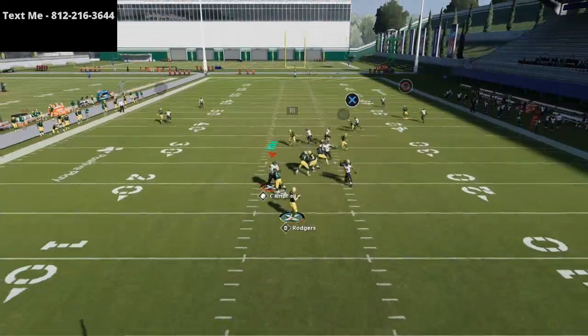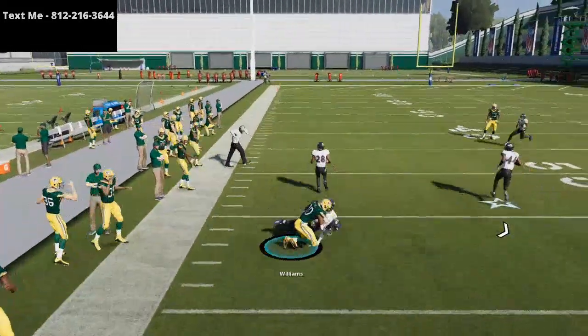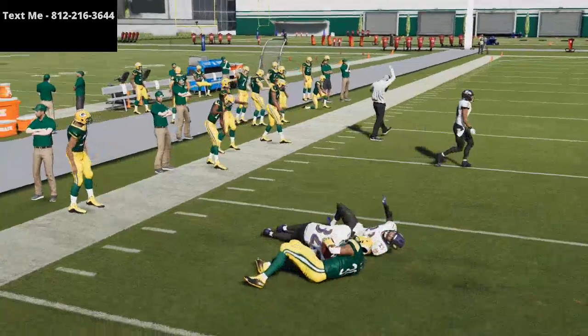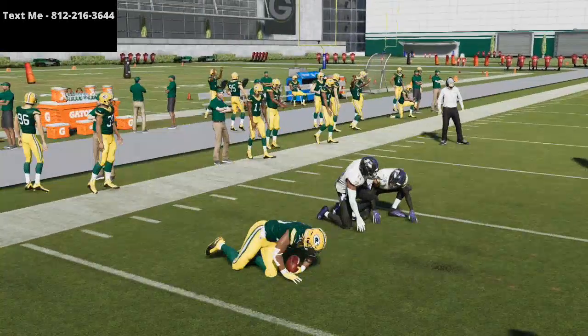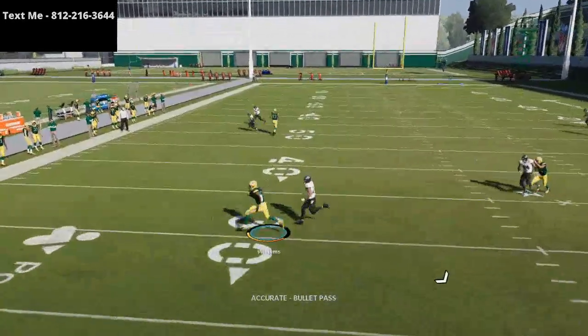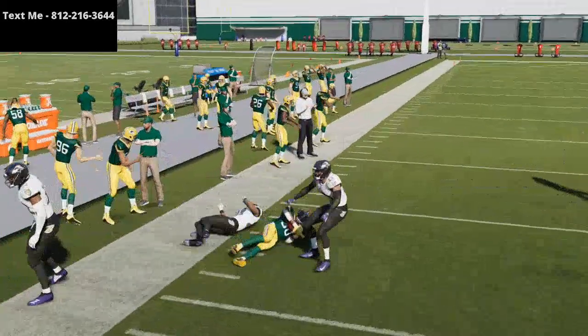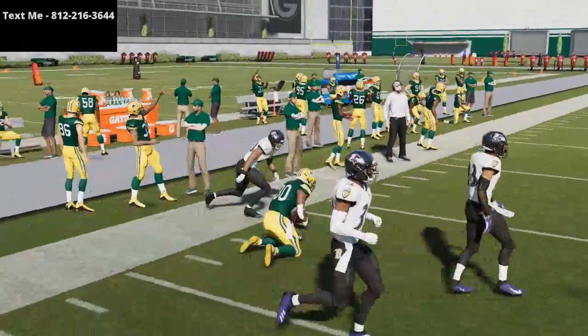Most of the time the user is covering one of these two players and will not run with them — he'll jump to the in-route almost every single time. So if he jumps to the in-route, these routes will get open. These routes also get open against zone — they're really really solid underneath routes this year in my opinion.